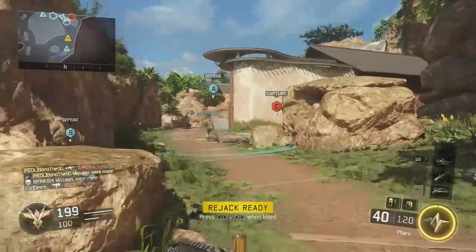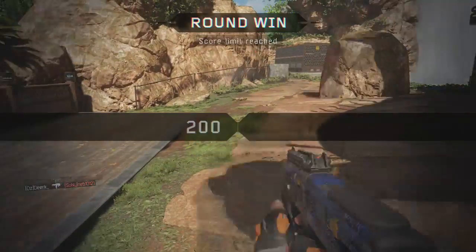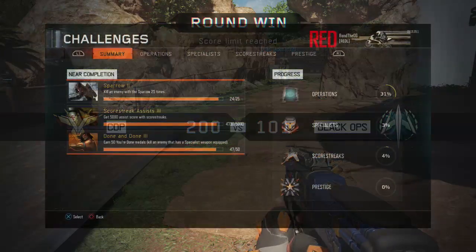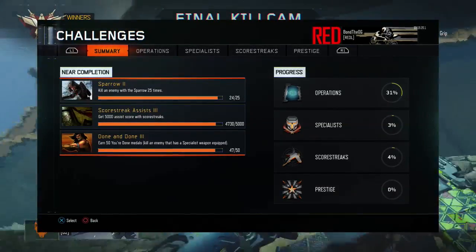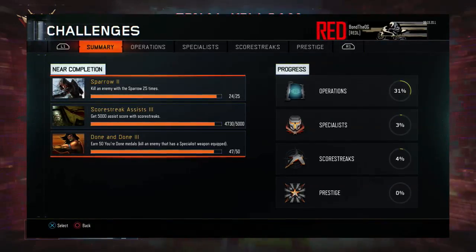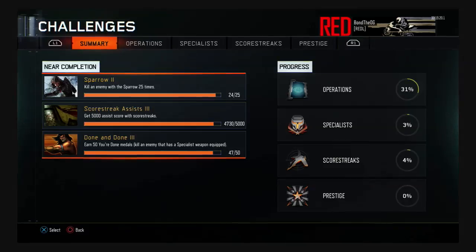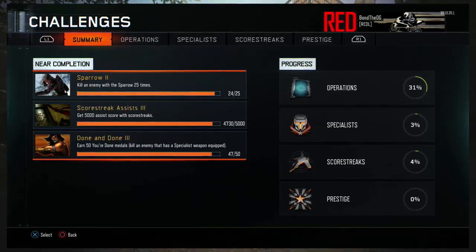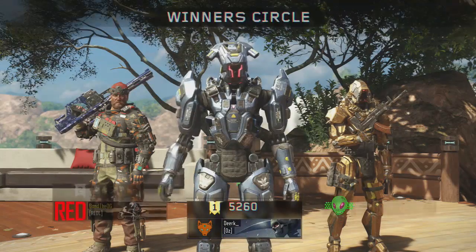The last thing I'm going to mention is challenges — weapon challenges, multiplayer challenges, and zombies challenges, though we're talking multiplayer here. For example, I have to get one more kill with the Sparrow and then I complete that challenge for XP. Another one is getting 5000 assists with scorestreaks, or earning 50 medals by killing an enemy with a specialist weapon. These challenges all help you rank up and unlock higher-level guns and other items.